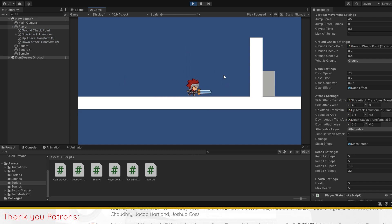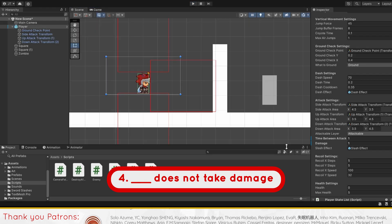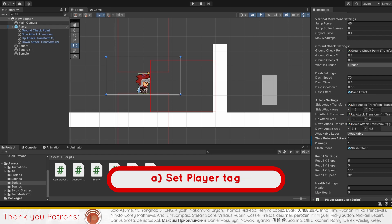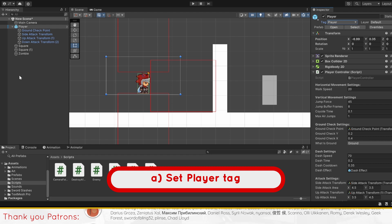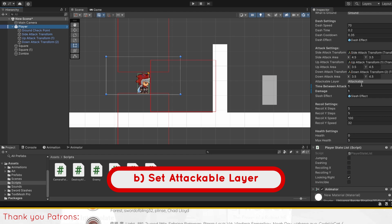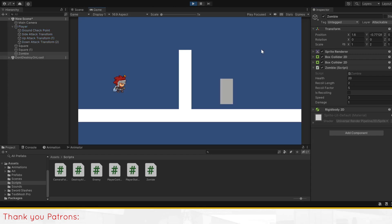That settles the changes we've made to our article, and brings us to the one common issue players experience. In the case of the enemy or the player being unable to take damage, we'll have to check for the following 3 things. 1. The player is set to tag "player", with the same capitalization and spelling as the one written in the enemy script. 2. The player has set their attackable layer in the inspector to "attackable", or any other similar layer used to designate objects to be hit. 3. The same layer for attackable layer is assigned to the enemy. If all 3 are set appropriately, there should be no issues with your player or the enemy being able to take damage.